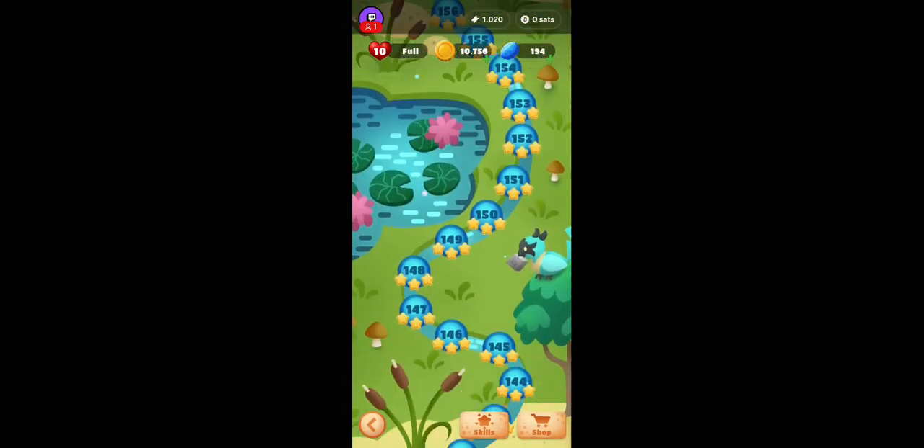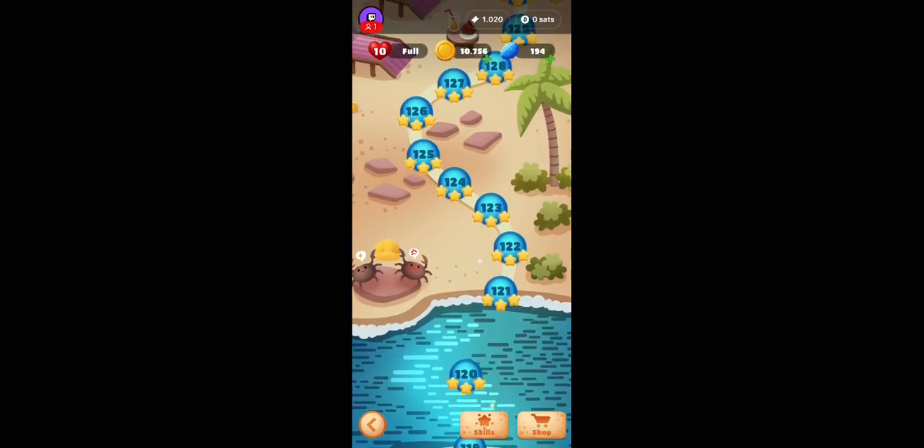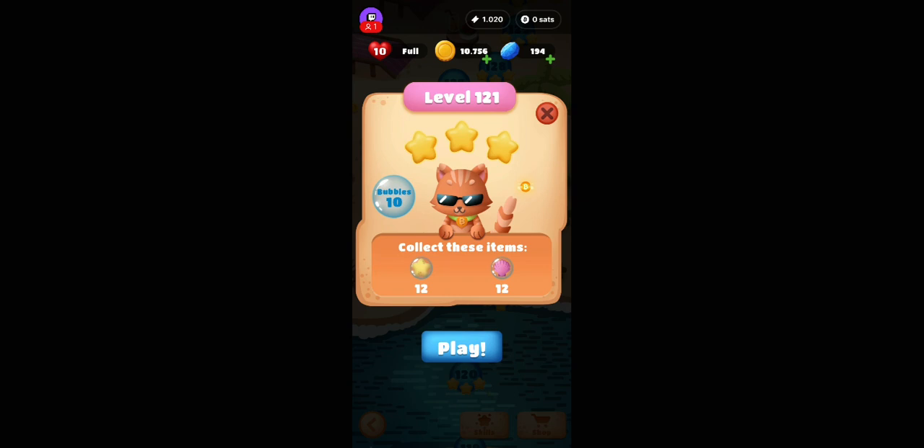Hello and welcome back to the walkthrough of all Bitcoin Bay levels. We will continue with level 121: 12 stars and 12 pink shells.